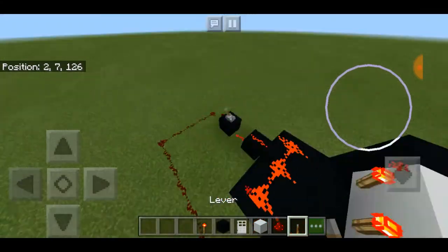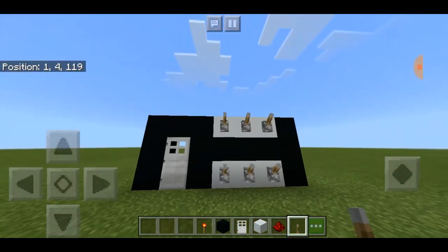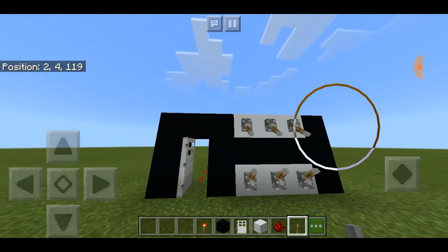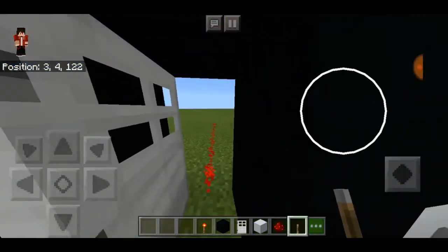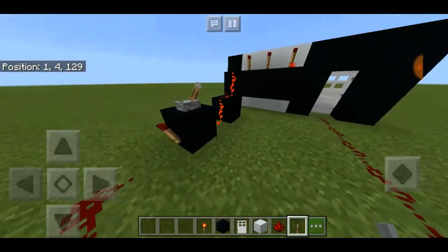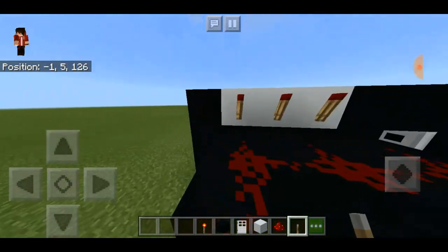Except for one extra lever here. Come back around, and now if I click the top three levers, the door will open. If one of them is not clicked, nothing will happen, but if all three are clicked they will open. Now if you want to close the door behind you, use this lever right here, which will shut off the redstone current and close the door.